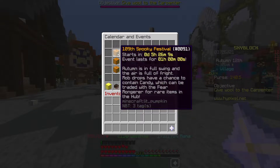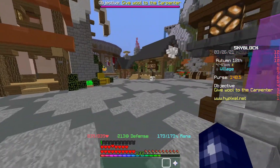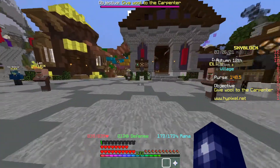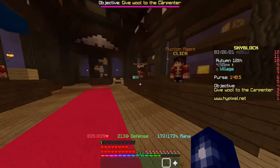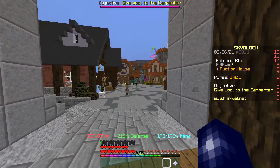What you want to look out for is come to your events and have a look at when the spooky festival is. In this case it's in five hours. At that time there's going to be lots and lots of spooky cupcakes listed — the same with all the halloween items. They're all going to be obviously cheaper because there's going to be so much supply and everyone's going to be undercutting everybody else. It gets to a point where it hits about 40 to 50k, and then you cash in.